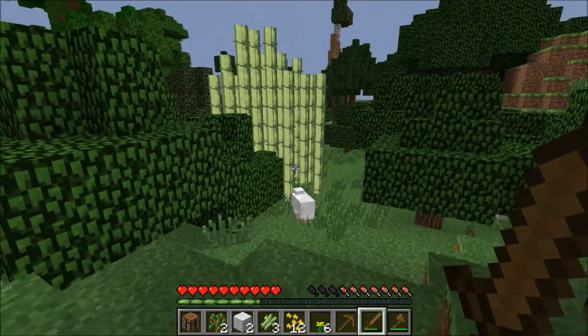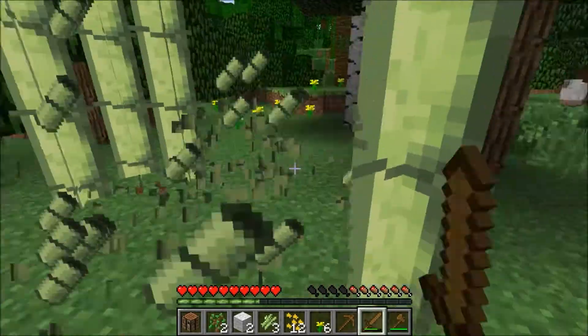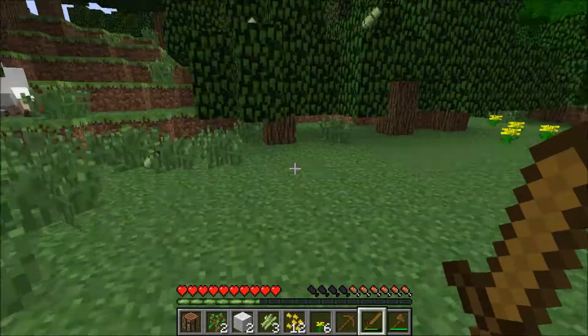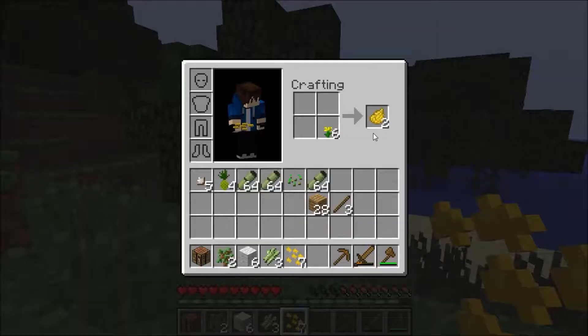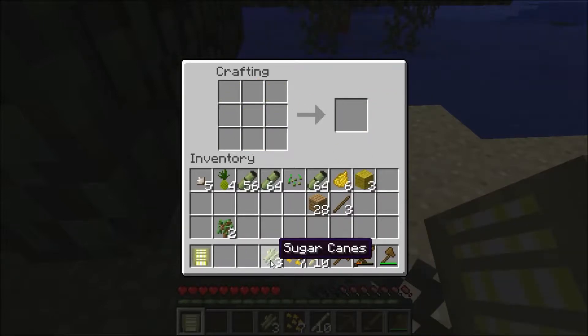This is bamboo right here! As you can see it's very hard to find, but once you break it, it actually breaks like a cactus. From this little patch — it's already way over a stack. Let's open up our inventory — we already got like three stacks of that. We'll place a crafting table and make some bamboo sticks.